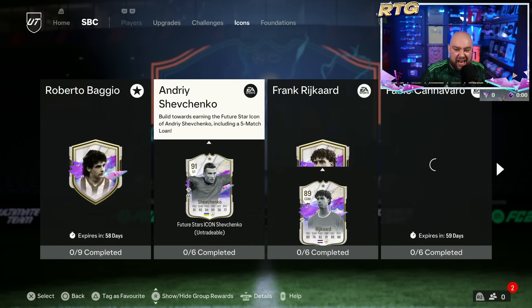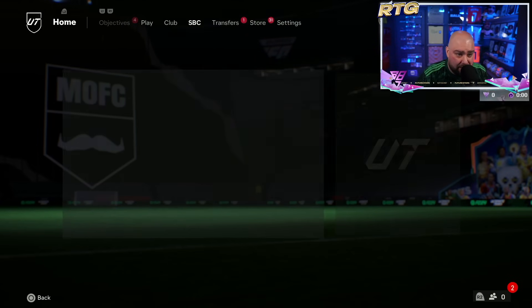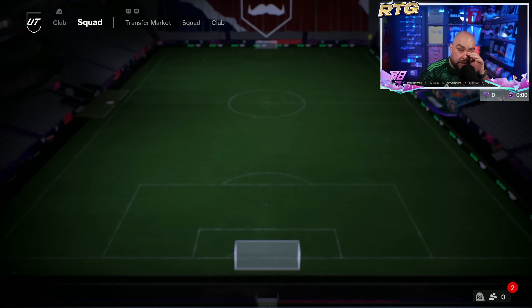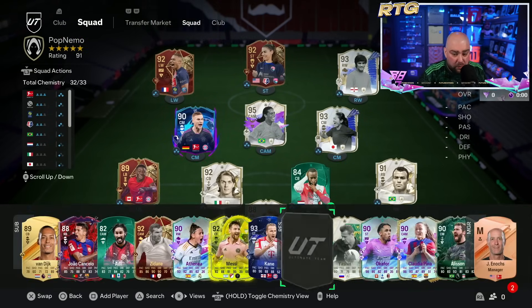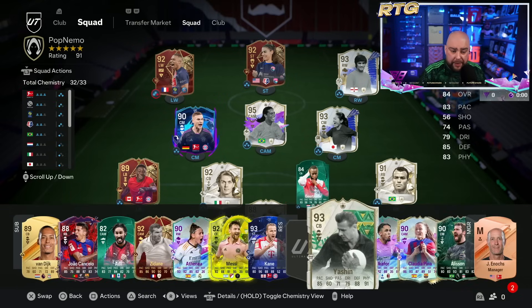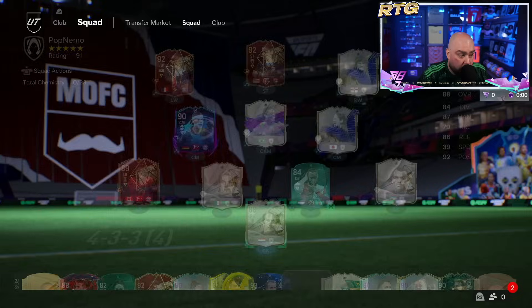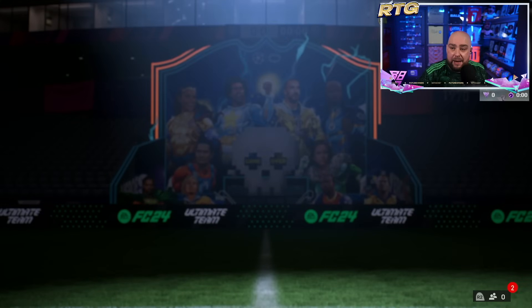Icons — not really fussed on any of the future stat icons which came out as SBCs unfortunately. I don't think Cannavaro gets into the team guys. I believe my defense is golden — we got 18 wins this weekend. He's obviously an unreal center back anyway, and we're just doing evos for the sake of doing evos. I've not used Cannavaro, I've not done him.